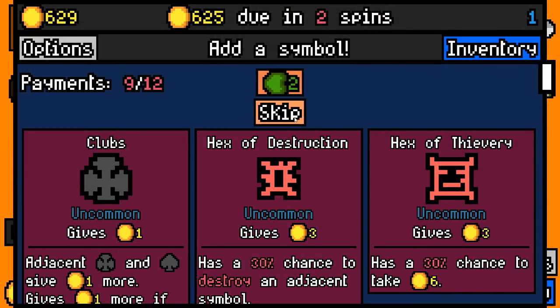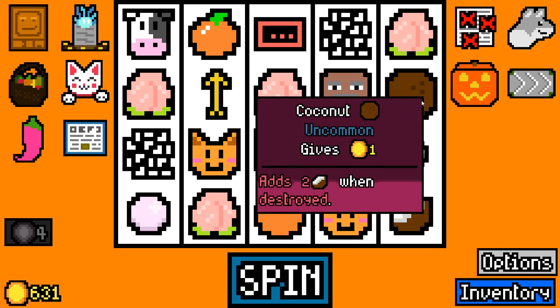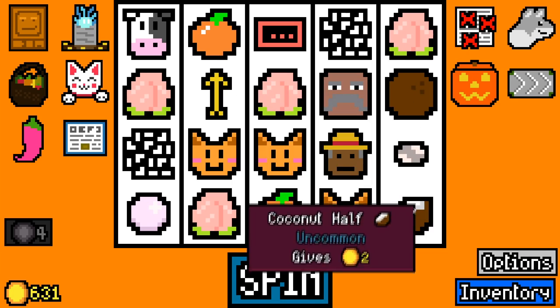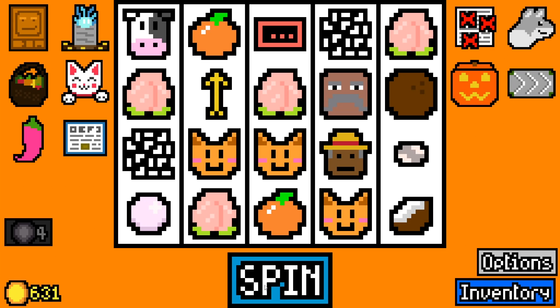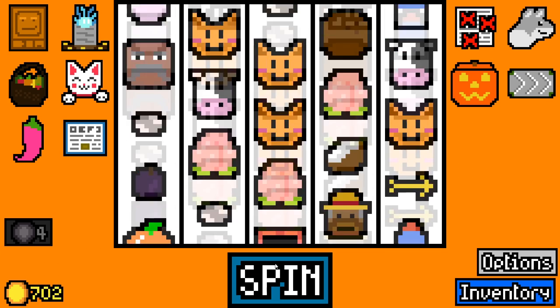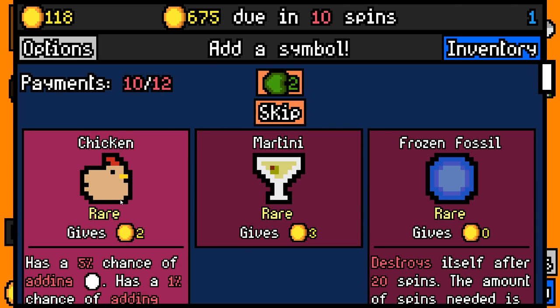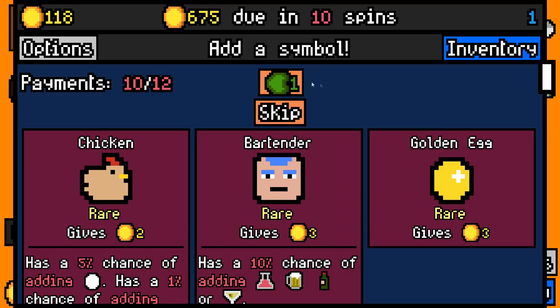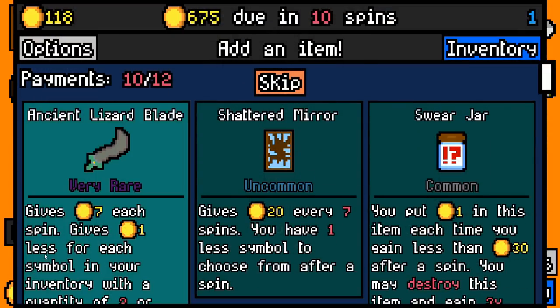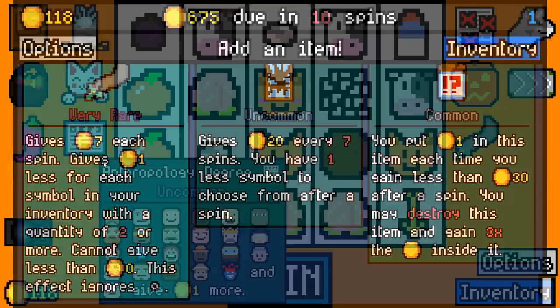I kind of want to get rid of this because the farmer doesn't do anything with it. It's technically our lowest paying fruit — just a half, turning to four. We'll grab one more cat and I think that's all we want for cats. Because of the lucky cats that we have I'm going to grab a silver arrow here. Ancient lizard blade — gives seven each spin, one less for each symbol you're into a coin. Yeah, sure, we'll grab it.